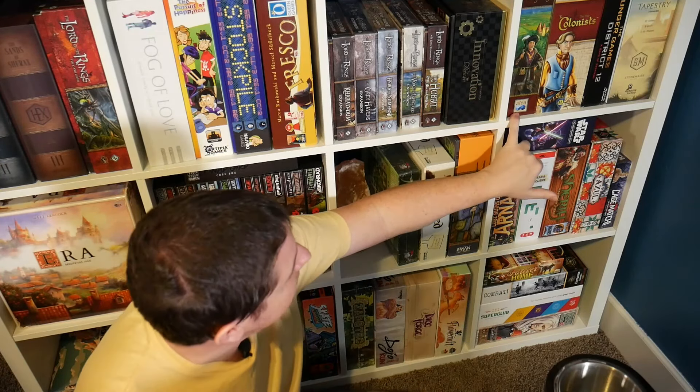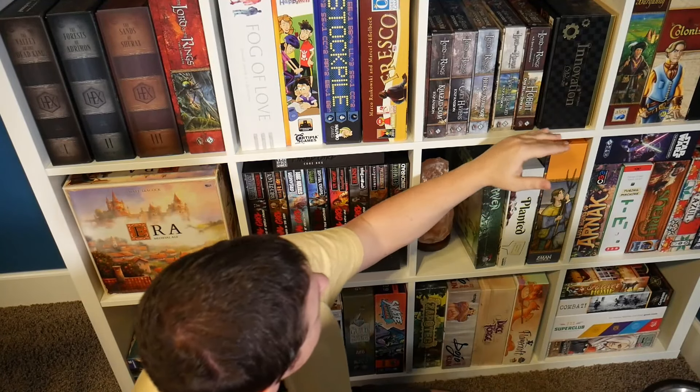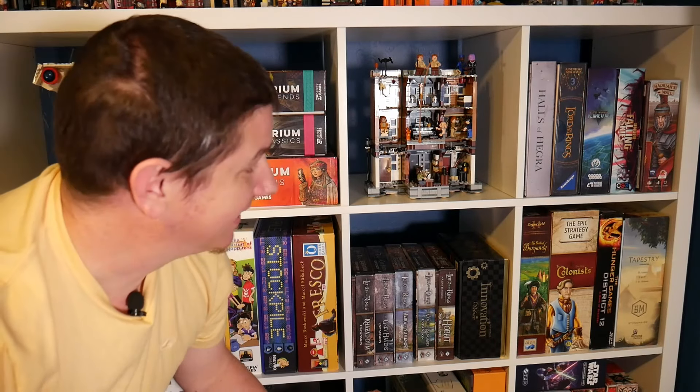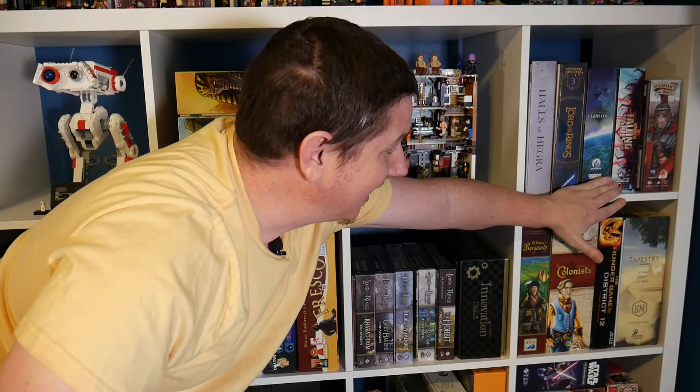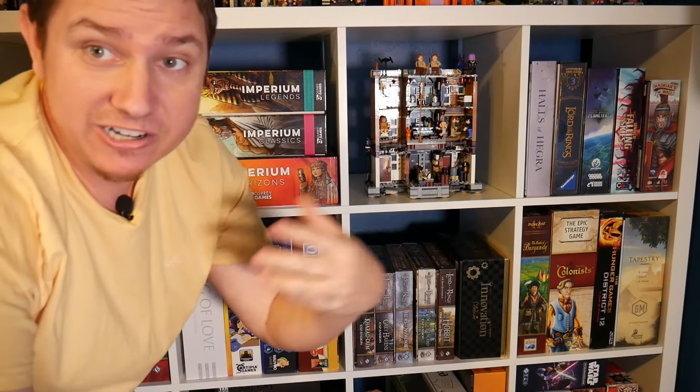Castles of Burgundy doesn't hit the table too much, but a really nice solid game. We have Innovation Deluxe and the Lord of the Rings expansions. To round out these, we have Hadrian's Wall — really fun roll and write. Under Falling Skies is a nice solo game that feels like Independence Day when you play it. Planet Fall — a good card drafting game about balancing out resources. A Lord of the Rings adventure book game — a game you can probably finish in a weekend, but a really nice simple easy game with a little hand management.